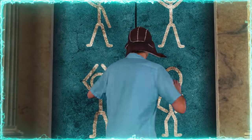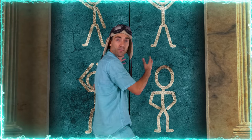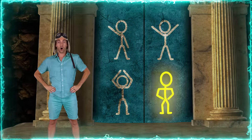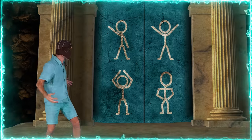We made it across! Now, I think the treasure is just through these big doors. But how do we open them? I wonder if those pictures are some sort of puzzle. Maybe we're supposed to copy the dance moves — let's try it. Whoa, that did something. I think it's working. Let's try it faster — a little faster.